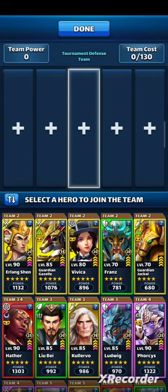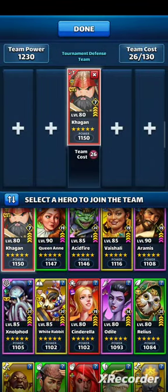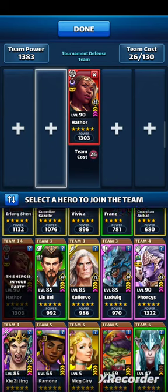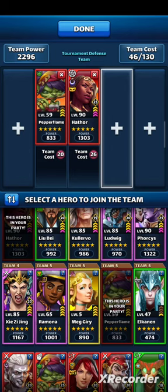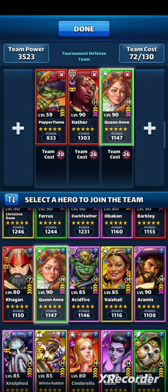I could use Toon or Kagan, because even without limit break he's strong. But I think I will use Hathor as tank. Left flank, Pepper for F4 damage. Right flank, I would like to use a starting taunt — this could be Queen Anne. But then I would have to resign from Kalo or use one green hero without a legendary troop.